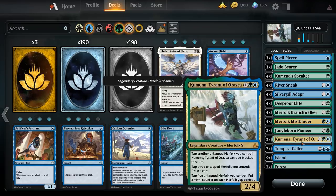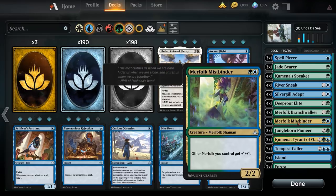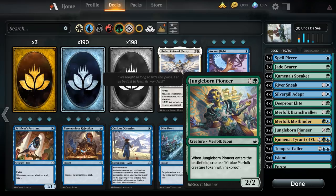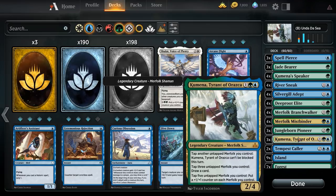Kumena is our late-game value beast. I'd run four copies if I had more mythic wildcards. One, a green, and a blue for a 2/4 with three abilities: he can tap and untap merfolk to make one unblockable; tap three untapped merfolk to draw a card — great for rebuilding after a wipe; and tap five untapped merfolk to put a +1/+1 counter on each merfolk you control. If you've got five creatures and one is a Mistbinder, you're making some very large threats.